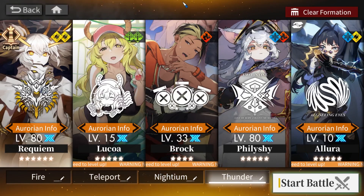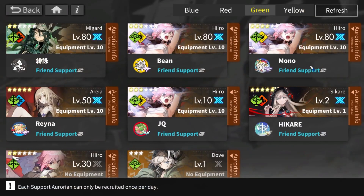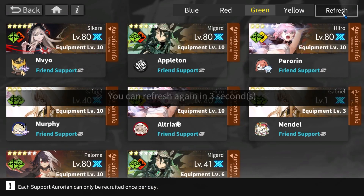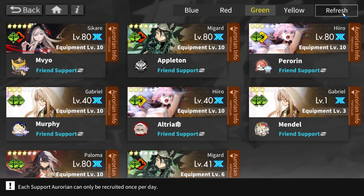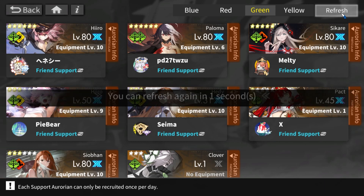So this is what my team is. I am using a Breakthrough 3 Requiem, Breakthrough 2 Lekoa, Breakthrough 4 Brock, and Breakthrough 2 Fiddleshy. And I'm not using Allura. I'm actually using another unit, which is a Friend Migard, and it has to be a Maximum Breakthrough friend, which I don't have a lot — I have two only.